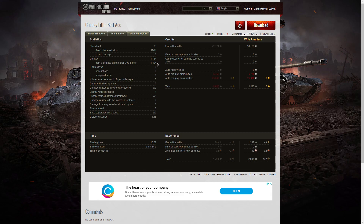He did splash damage on two tanks. Total damage was 1,764 hit points, of which 1,404 were at more than 300 metres. He spotted one enemy vehicle — the GW Panther. He damaged seven of the enemy and killed five of them. On a premium account he earned 33,186 credits, and after resupply of ammunition and consumables — including premium consumables in the form of food — he took away 2,436 credits. He earned 1,348 XP, times two for the first victory, giving 2,697.